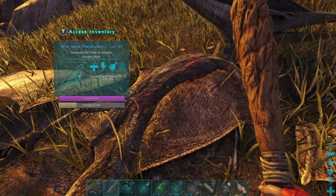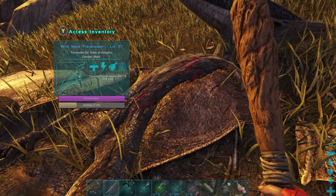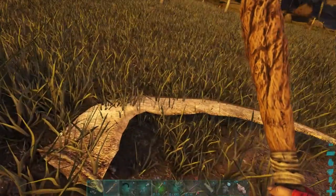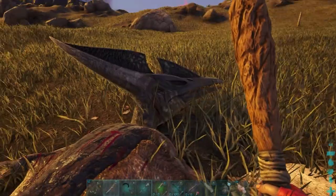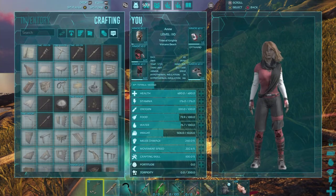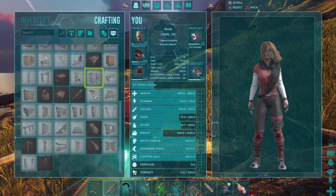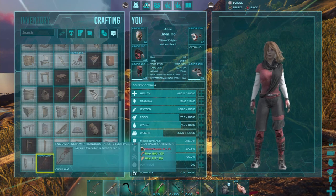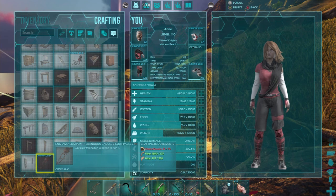To make a Pteranodon saddle you'll need 75 chitin or keratin, 125 fiber, and 230 hide.